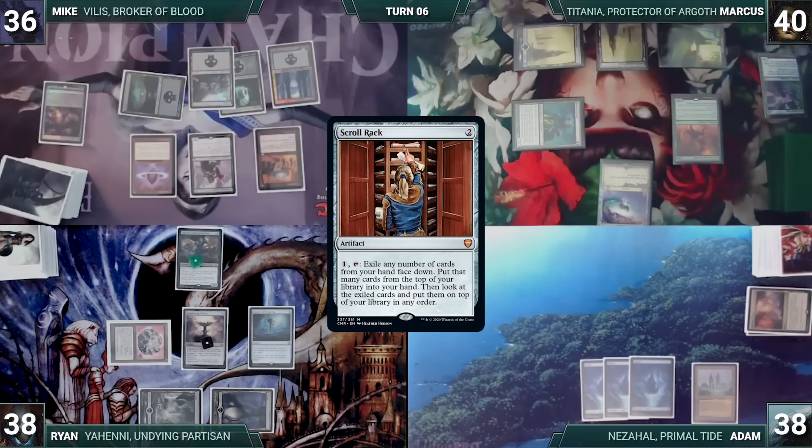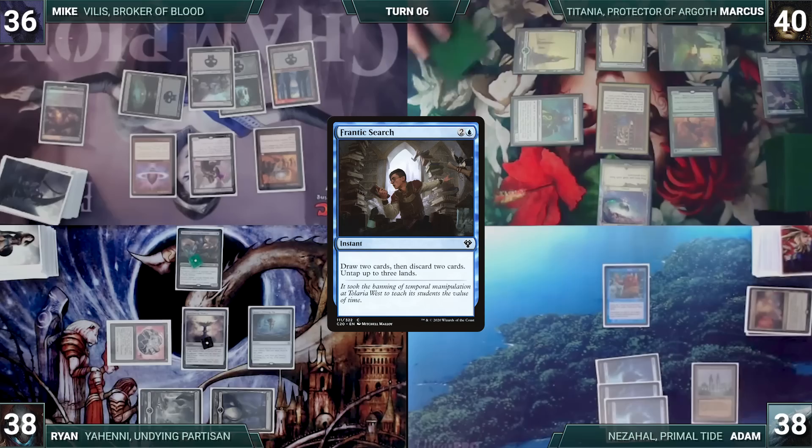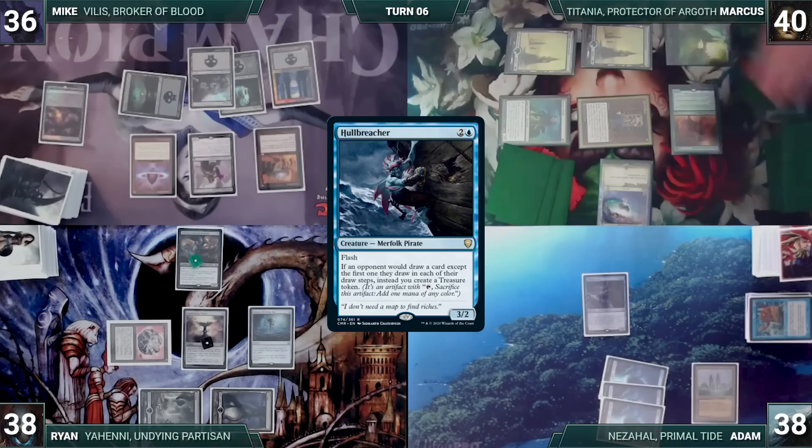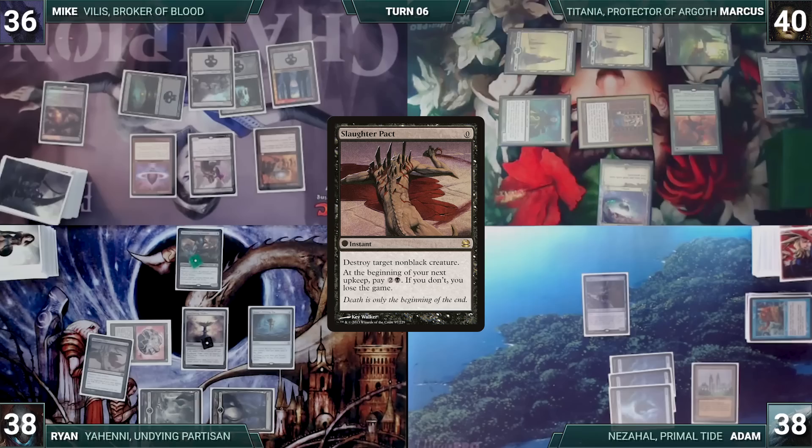At the end of Marcus's turn, Adam casts Frantic Search — draws two, discards two (notably Echo of Eons), and untaps three lands. He then flashes in a Hull Breacher. In response, Marcus activates Scroll Rack, exiling three, drawing three, and rearranging. Hull Breacher resolves. Still in the end step, Ryan casts Slaughter Pact, destroying Hull Breacher. Yeheni triggers and gets a counter. The turn passes to Adam.